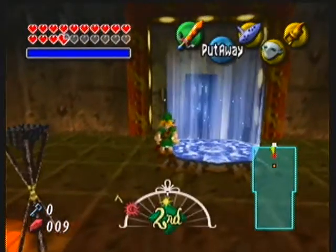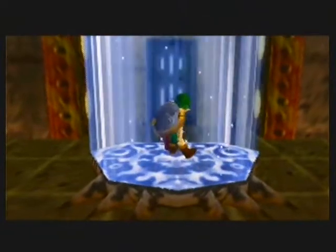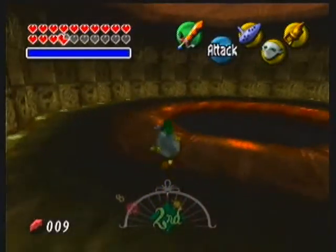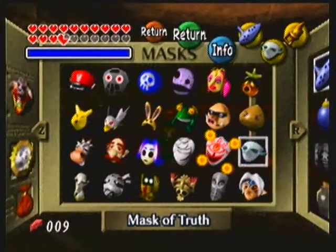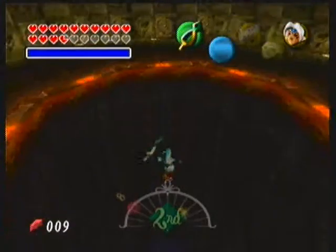I'll meet you guys at Gyorg. This is probably the easiest battle with the Fierce Deity's Mask. There's no other way that I know of to beat this guy besides the normal way with Link and Zora, so I'm only going to show a Fierce Deity's Mask battle with this one. I'm also only going to show a Fierce Deity's Mask battle with Twin Mold as well. Now that I know you've got to hold Z to fight, this should be easy. Gyorg is probably one of the harder bosses in the game because of the mechanic you have to do with jumping out of the water with Zora. This fight should be one of the quickest ones.